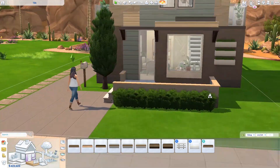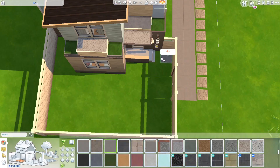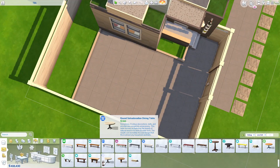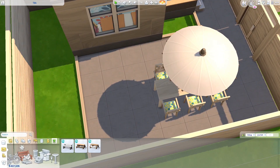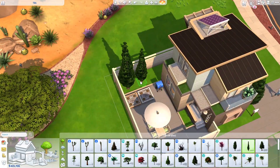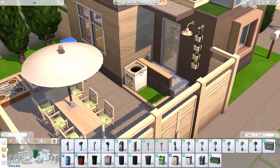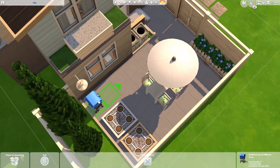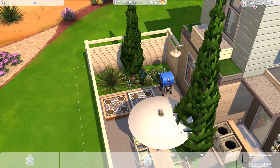Now we're in the backyard. The backyard has just a couple of outdoor dining chairs, a table, a grill, and maybe two planters from Eco Lifestyle — very simply done. This build didn't take very long overall; the main reason it took me about three hours was figuring out the floor plan, which took almost an hour by itself. I know that sounds ridiculous but floor plans can be a real struggle.